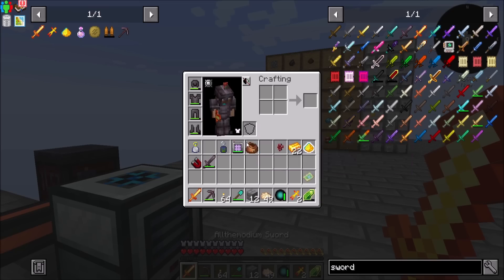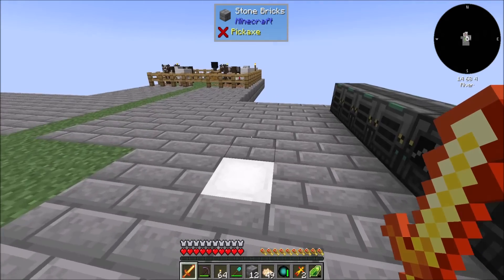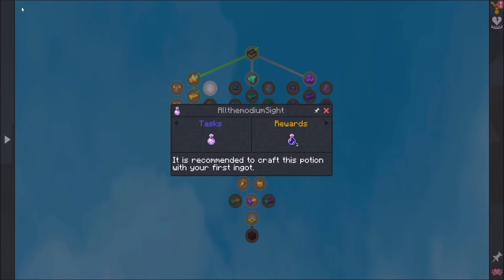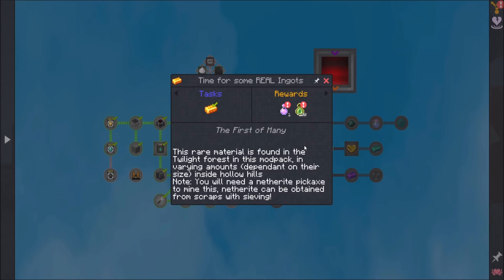Why would I not make this sword right now? Can anybody give me a reason that I would not do something? Oh man, it's like instant. And it's 59 attack damage. That is so broken - I love it. I really do. That is really stinking cool.